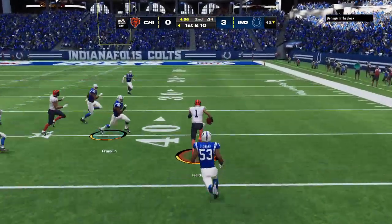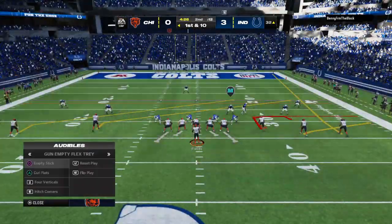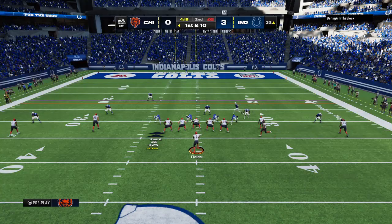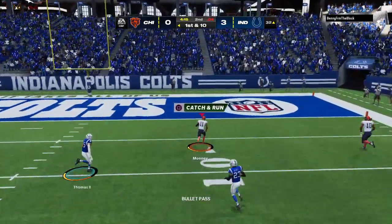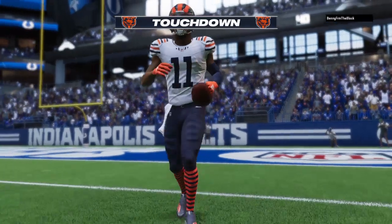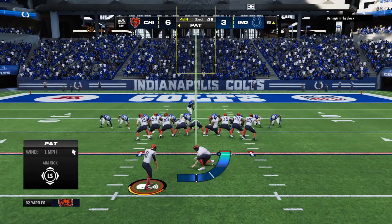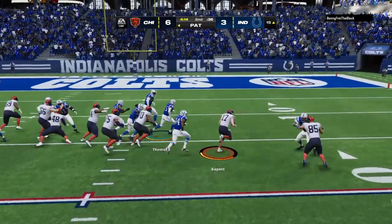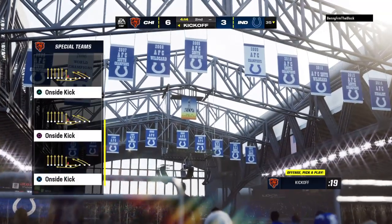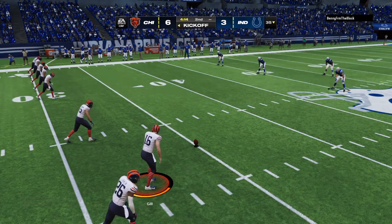Fields is going to keep it once more, and there's some space here. Fields is going to have the first down before sliding to a halt to avoid the contact. They'll send a receiver in motion left. On first down, it's Fields — he's got a man wide open, complete. Touchdown, Chicago! They're going to fake it on the two-point try, and he is going to be stopped short of the goal line. The two-point attempt is turned aside.